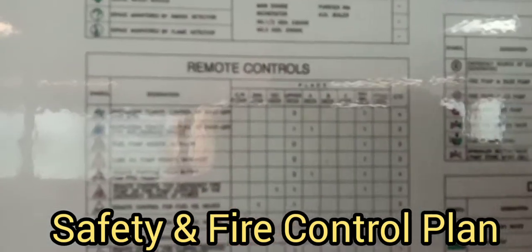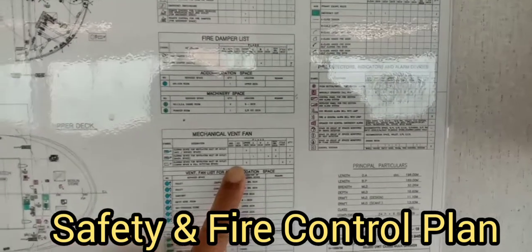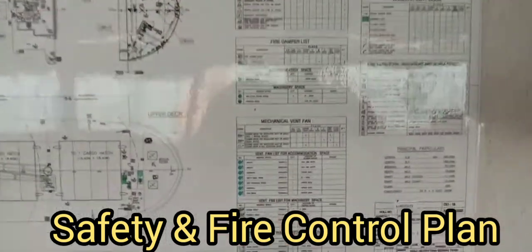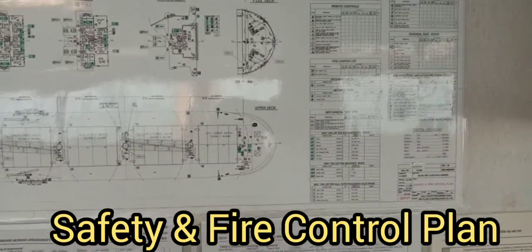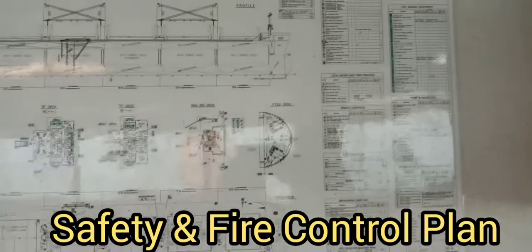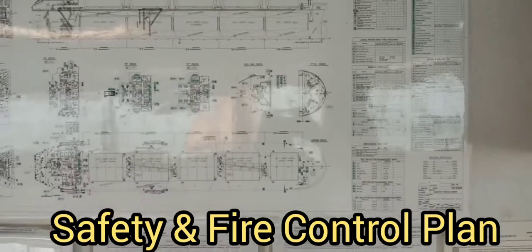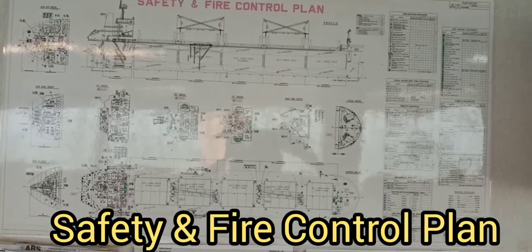Take a closer look. You have to confirm these numbers according to the safety and fire control plan — this is your guide. Everything about the safety and fire control plan is numbered and checked. Make sure that we follow what the ship's safety and fire control plan states. That is the quick explanation of the importance of the fire control plan.